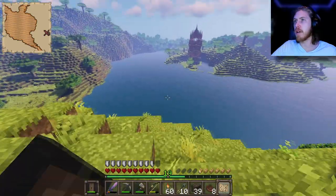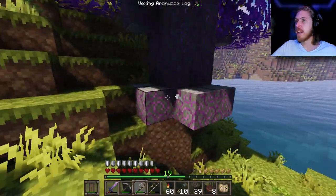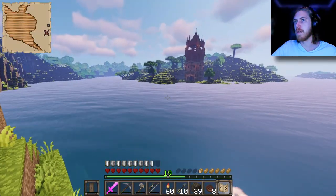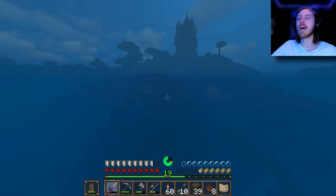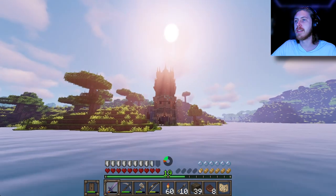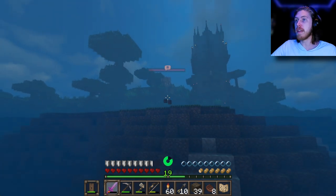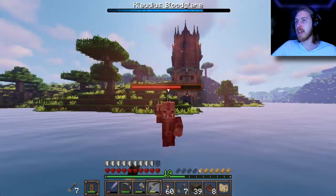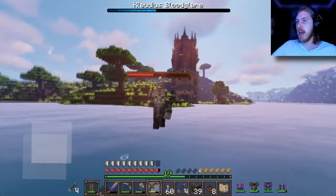Oh, a pretty purple tree — what is this? It's Vexing Archwood, I'll take it. I wonder if that is enemy territory. I guess everything's pretty much enemy territory, isn't it? There's a pillager sign outside of it, so yep, that confirms it. Oh god, that dude was really fast — did you see how fast he was? Get out of here!